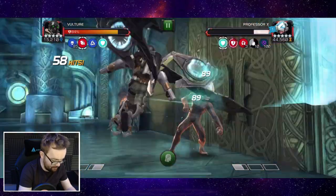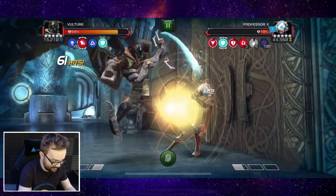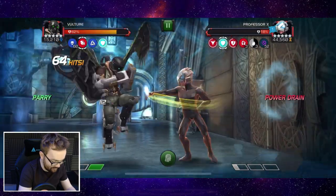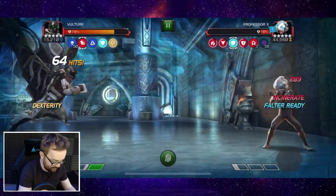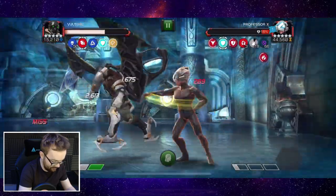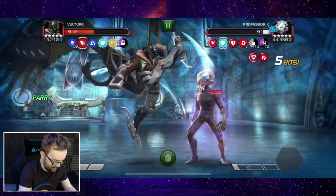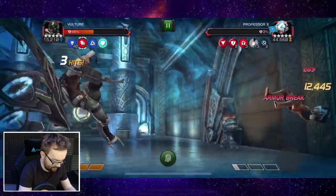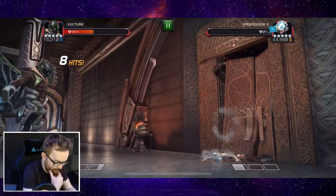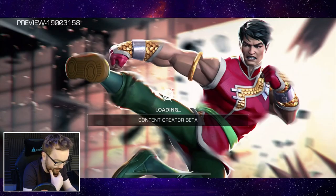Let's smash it with another combo - Professor X is a little bit annoying to fight here because of all the fault triggers going on, and I think he's also bypassing our miss mechanics so we can't go for a miss ourselves. We faltered there, wasn't paying too much attention, and now mind control - slightly inconvenient. Let's fight that off, and we are done - Professor X is straight in the bin. A bit of an annoying matchup to deal with.